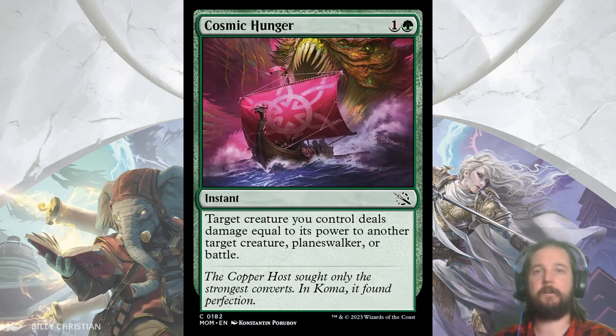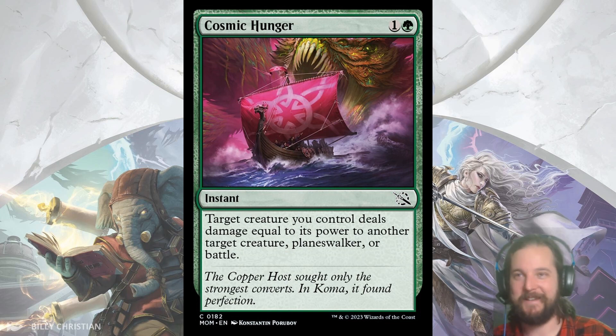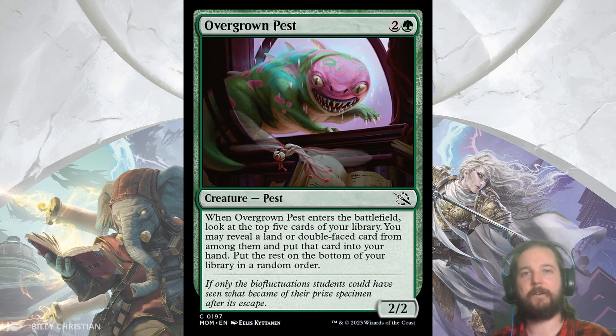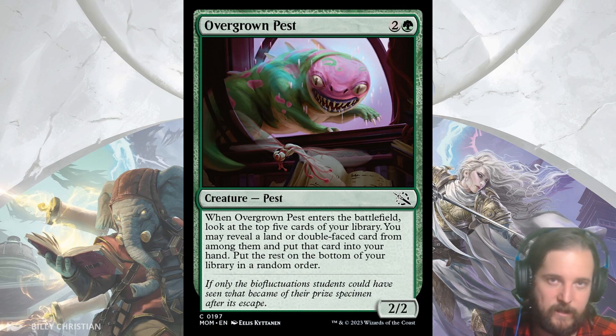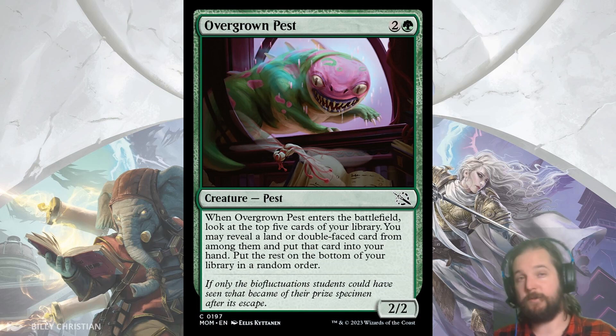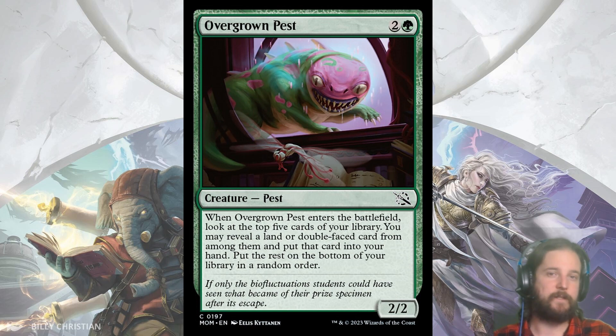Now for green. Cosmic Hunger is a 2-cost bite spell at common that hits creatures, planeswalkers, or battles. I noticed in the flavor text that the Phyrexians got Compleated someone, and we didn't even get a card we could play — we better see something in the aftermath set. Overgrown Pest is a 2/2 for 3 that when it enters the battlefield, you get to look at the top 5 cards of your library and put a land or double-faced card into your hand. We just came out of Phyrexia: All Will Be One where the top-performing common was Contagious Vorak, which was very similar — it's a 2/2 instead of a 3/3, but battles as well as the cards that transform are all double-faced cards, and finding your 4th or 5th land proved very beneficial in that set. I'm going to say this will also be a top-performing common.